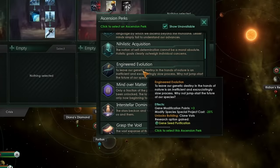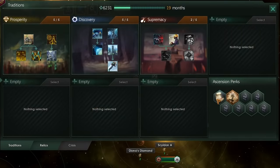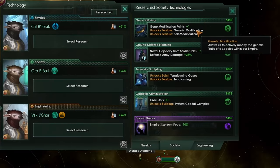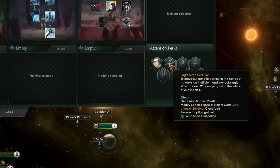In order to take the first stage of this engineered evolution, you'll have to complete two traditions and take one ascension perk. Additionally, you have to research the gene tailoring technology. This will unlock the genetic modification feature, which is essential to biological ascension. Once you've taken engineered evolution, in addition to gene tailoring, you'll have a total of four gene modification points and a nice 25% reduction to the modify species special project.